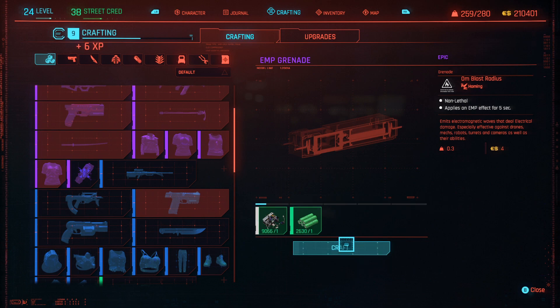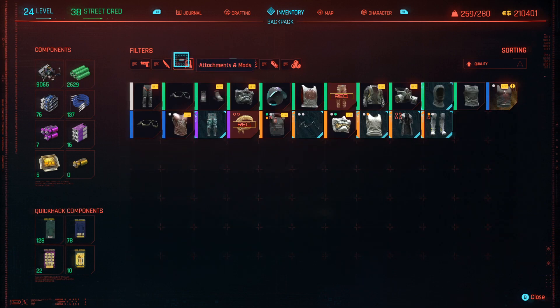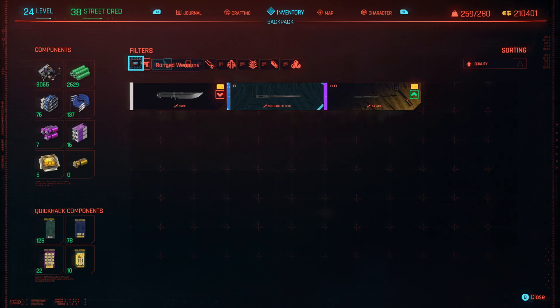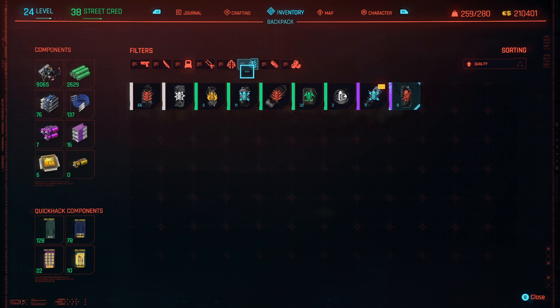So this is 6, 7, 8, 9, 10. Once I've built those 10, I'm going to head over to my grenades. Where are the grenades? Grenades. Are these grenades? No. Oh, here you go — grenades.